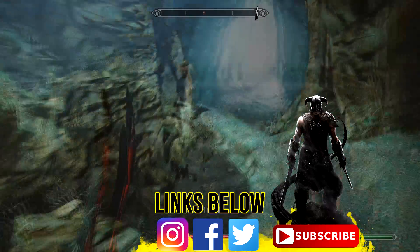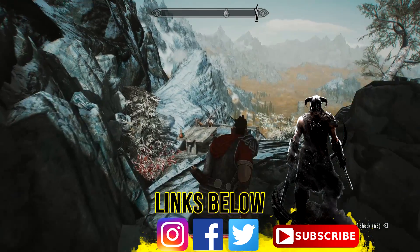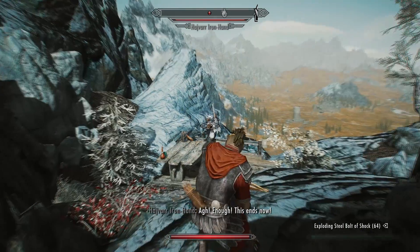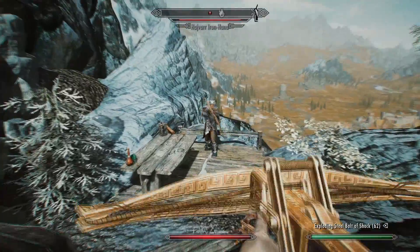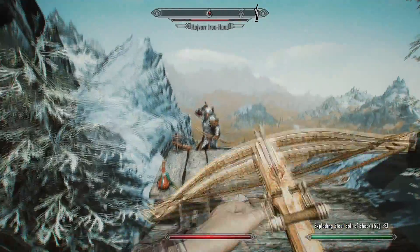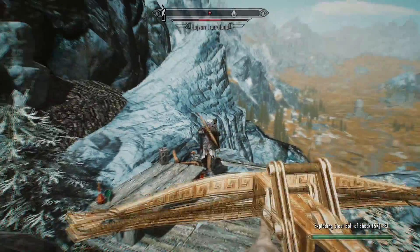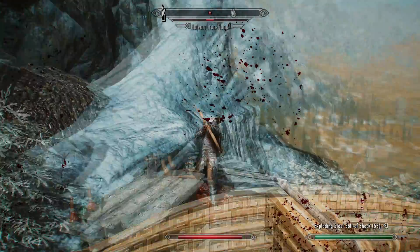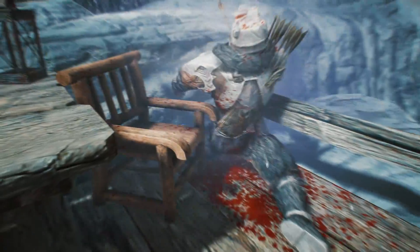Pretty soon you should reach the exit to the White Hold Overlook. This is where you'll find the bandit chief Hadvar Iron Hand, the leader of the gang we just slaughtered. He may be wearing full steel armor or full Nordic armor which can make him quite hard to kill, but if you bring a follower or hop on the rocks he'll go down pretty easily. A good strategy is to wait until he aims his bow and then fire a crossbow at him — it'll make him flinch so he won't be able to fire at you.